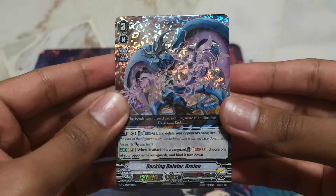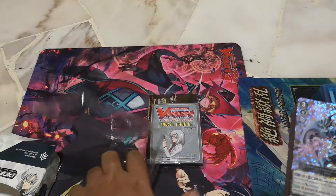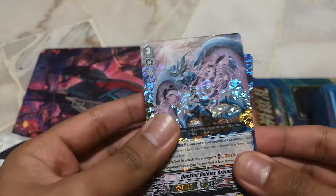Here is the seal. Here it is — Docking Deleter, Greyon and Strapper. Oh my god. Finally — feels so good. Docking Deleter, Greyon. I'm gonna smell this back. I'm back — here is Docking Deleter, Greyon.